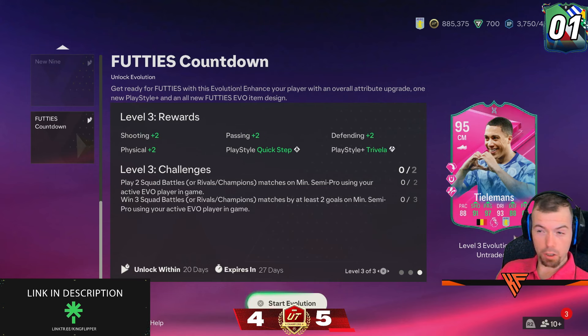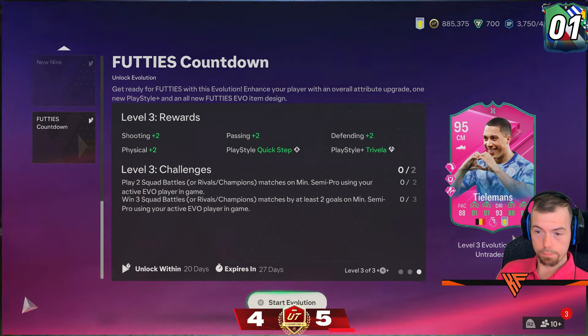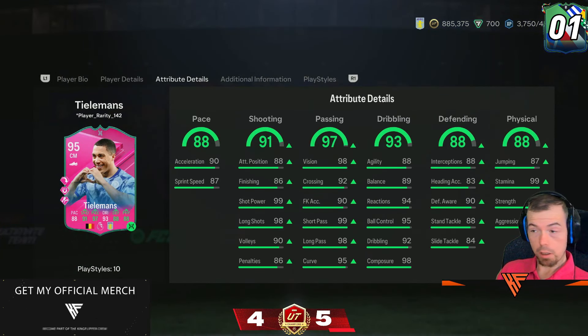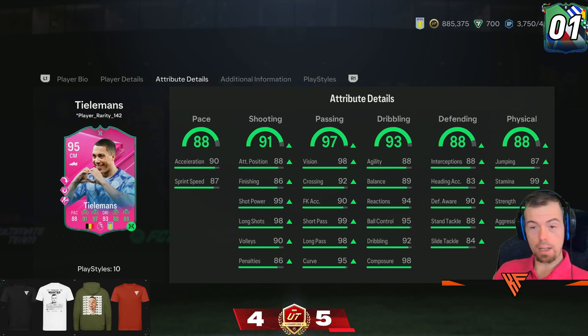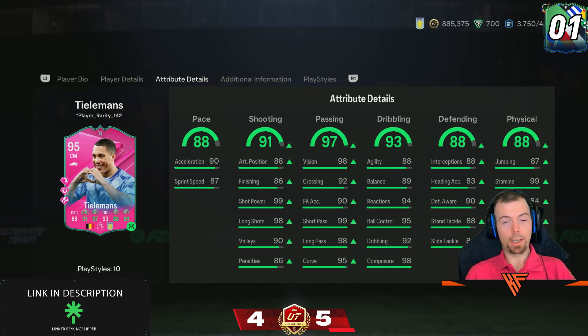The last upgrade becomes a footy, which I'm guessing gives more chem — not 100% sure. Shooting plus 2, passing plus 2, defending plus 2, physicality plus 2 — Quick Step and Trivela Plus. 5 star. Decent in-game stats on that, but there are some saucy cards that can go into it. So it's a dub. It's a free Evo — we like it.